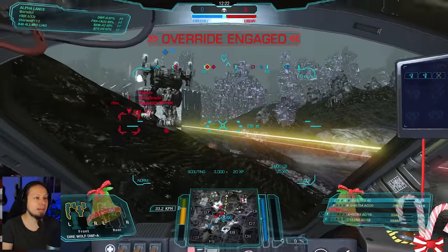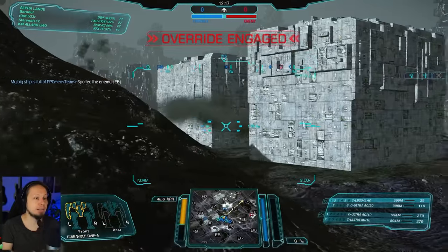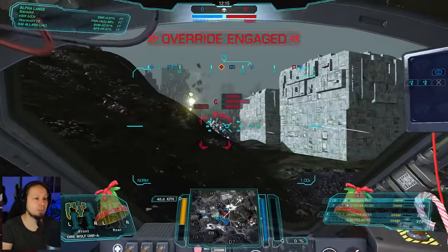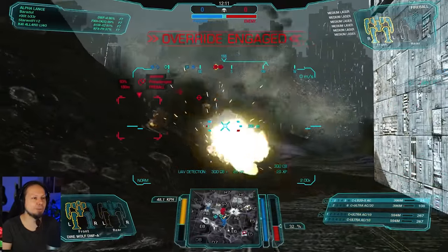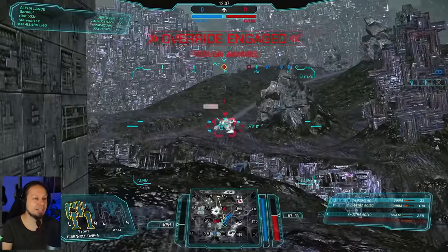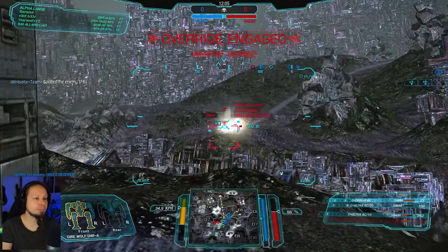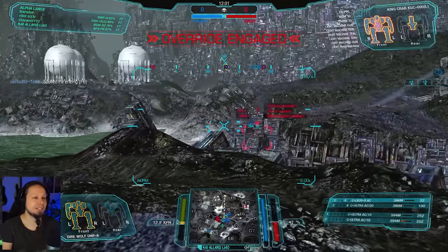We have one guy separated. People are going in — holy crap. Gotta keep in mind that there is somebody hiding behind that rock. Come on guys, move! And here comes the King Crab. Those arm mounts are kind of weird. King Crab pops below. My left arm — my auto cannon 20 is currently not shooting because it's not in a firing angle.